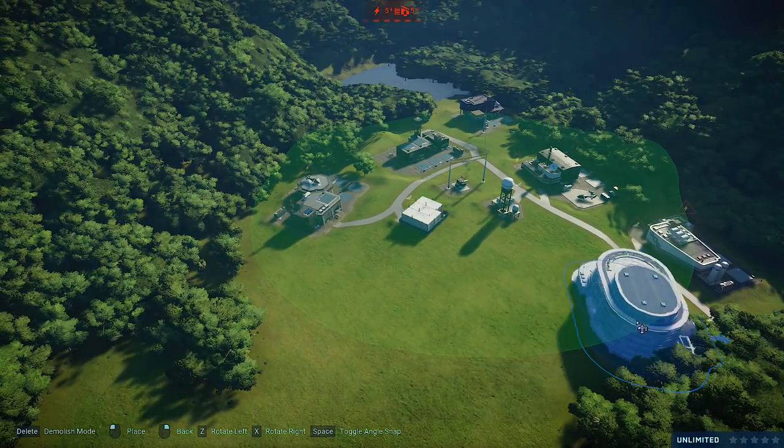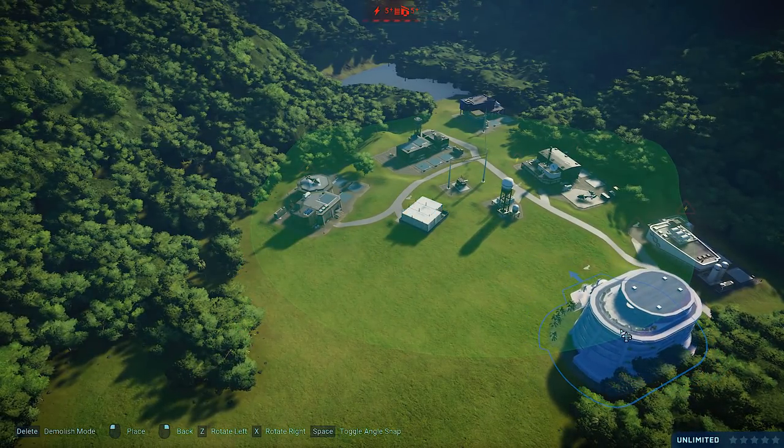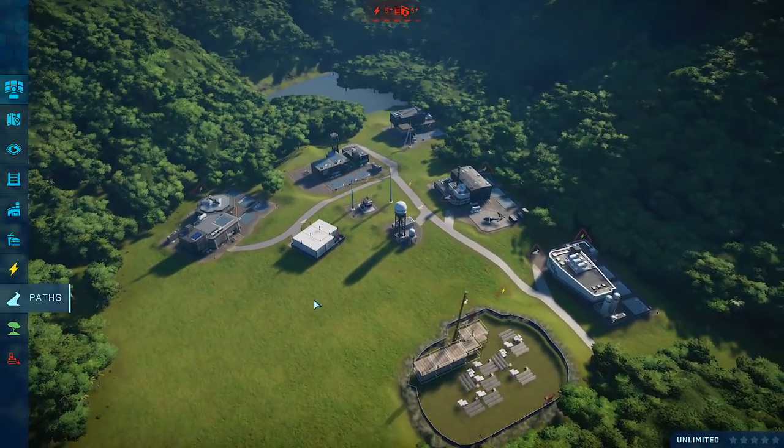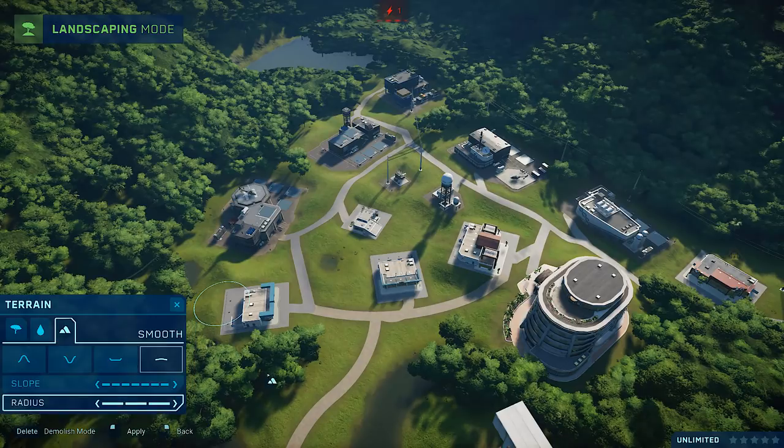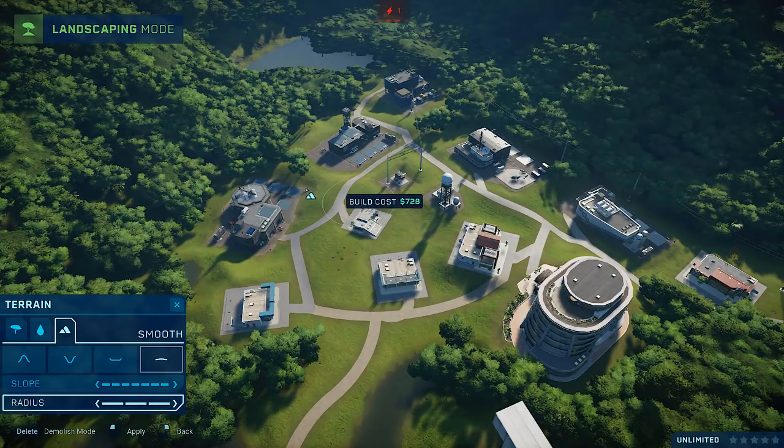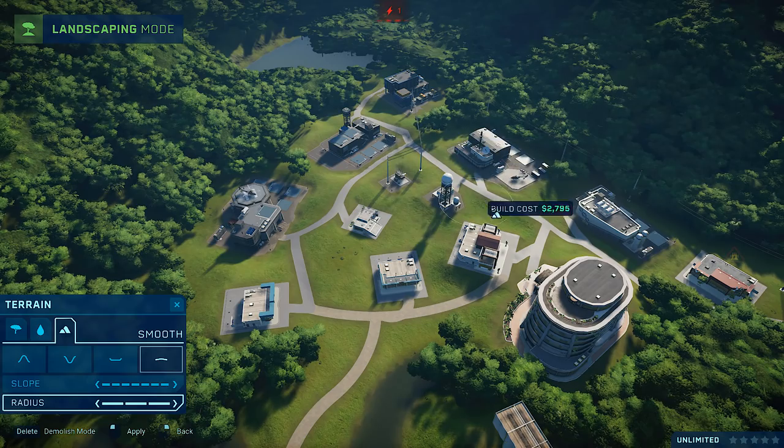Once you've got all of these basic buildings, you can then start to worry about things like your guest attractions — your food courts, your shops, your bowling alleys, and so on. Again, you don't have to play the game in this particular order; this is just what I do, and I would recommend this if you're just starting to learn the ropes and are looking for the most straightforward, convenient path possible.